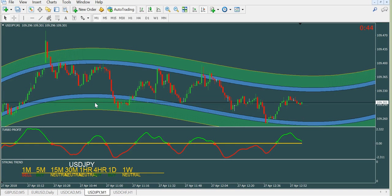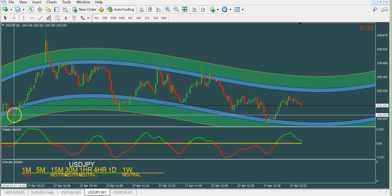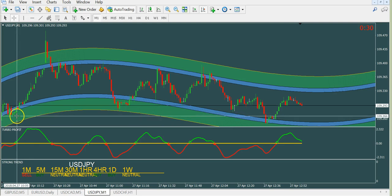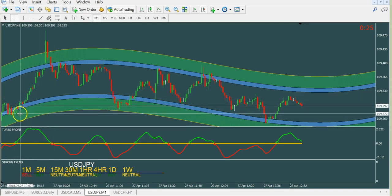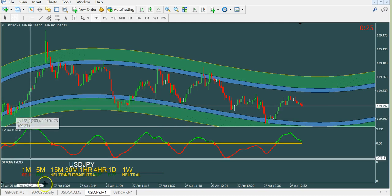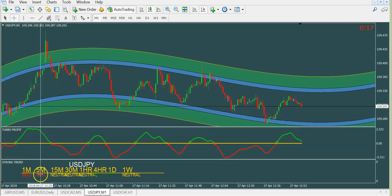If you are not trading binary but Forex, the same rules apply. You will take the trade when all confirmations are green — you can see we are in the green wave, in the direction of the uptrend. And we have confirmation at least on the 15-minute, but stronger is better. If you have all green, it's fantastic.